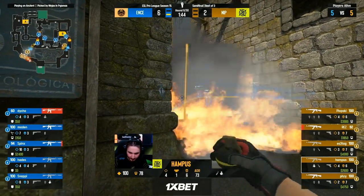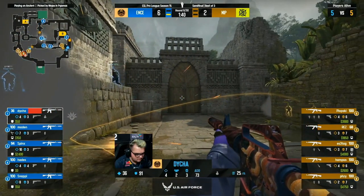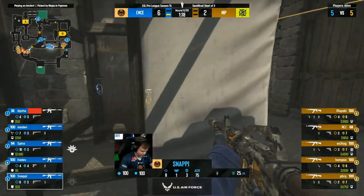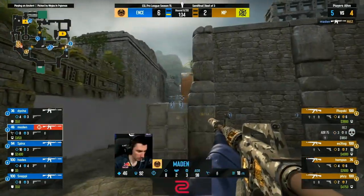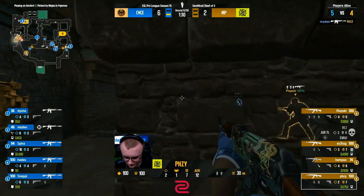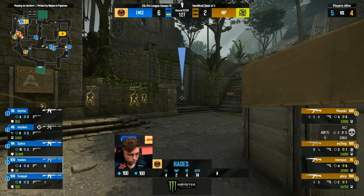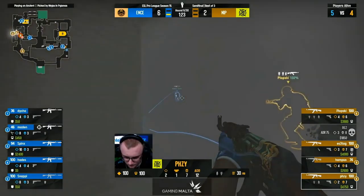Back in that mid control that netted them so much success — this is exactly what NIP wants. Snappy's been so effective, Madden as well. Rez had the shot but had to jump on that fight — Madden shuts him down. That's a huge part of the map lost to NIP. They might be forced into a hit quickly, so Hades is going to use his utility early on to delay anything that might be coming.